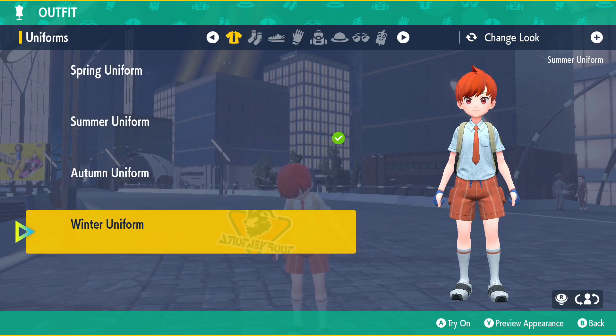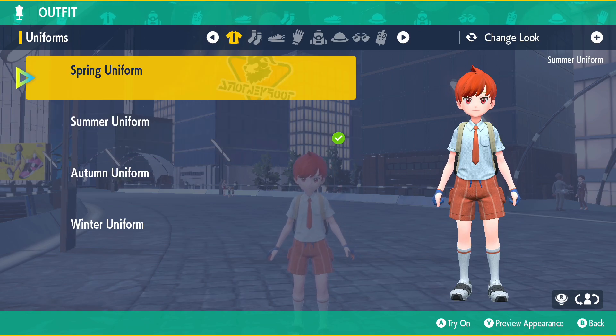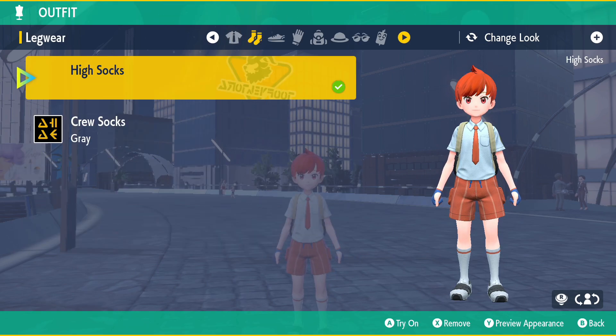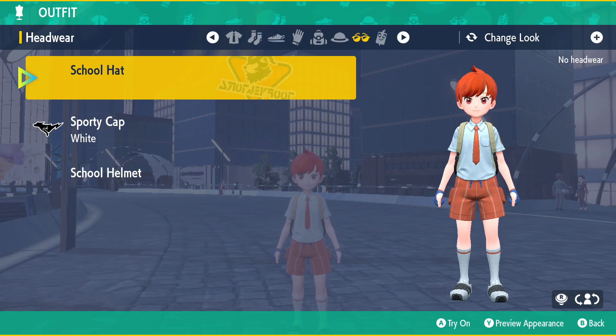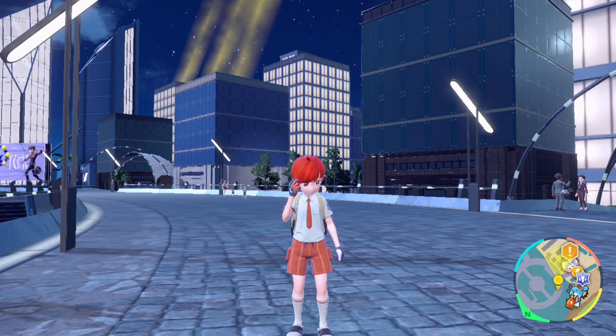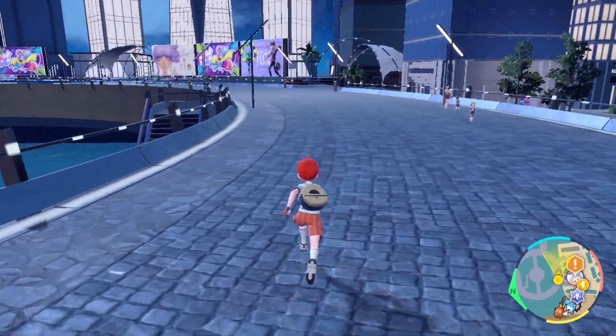As you can see here, we can select the various different types of uniform, depending upon time of year. Then as we go across, we have a few kind of starting out pieces of clothing. If you need more clothing, you just have to find the clothing shops in each of the cities.